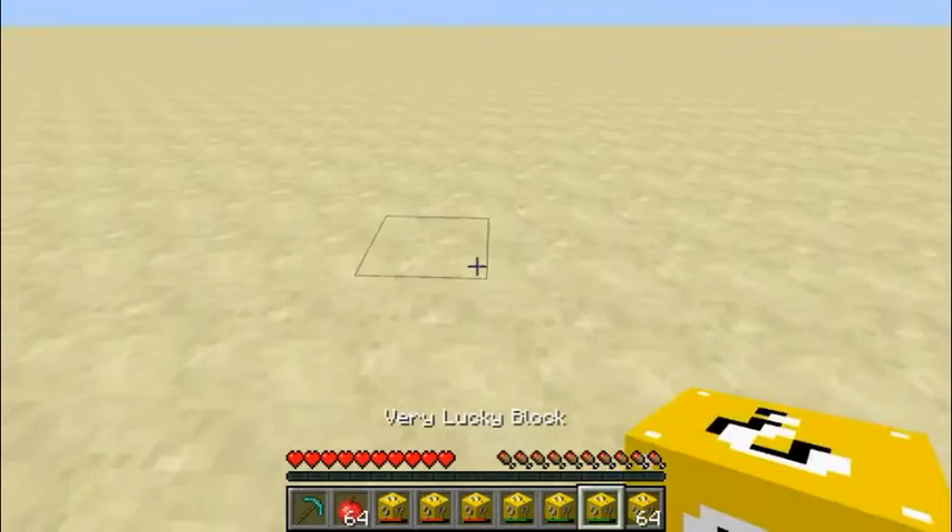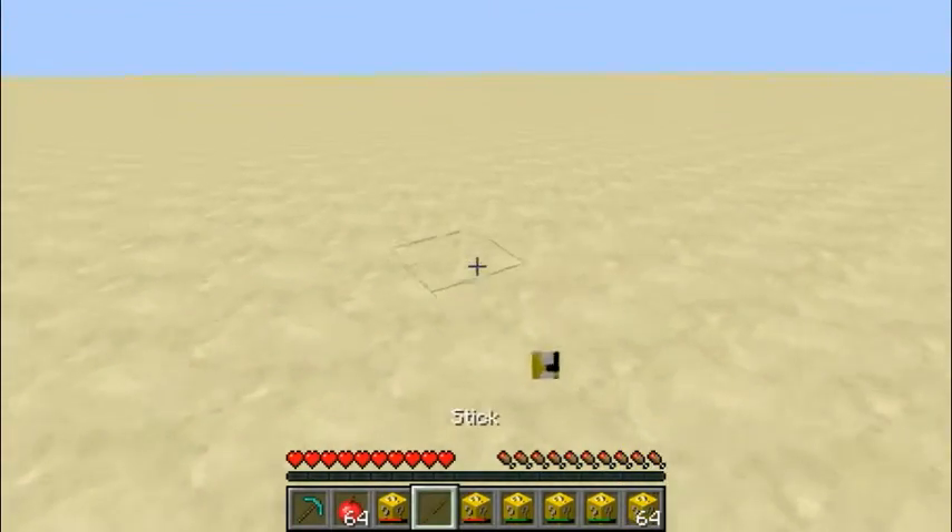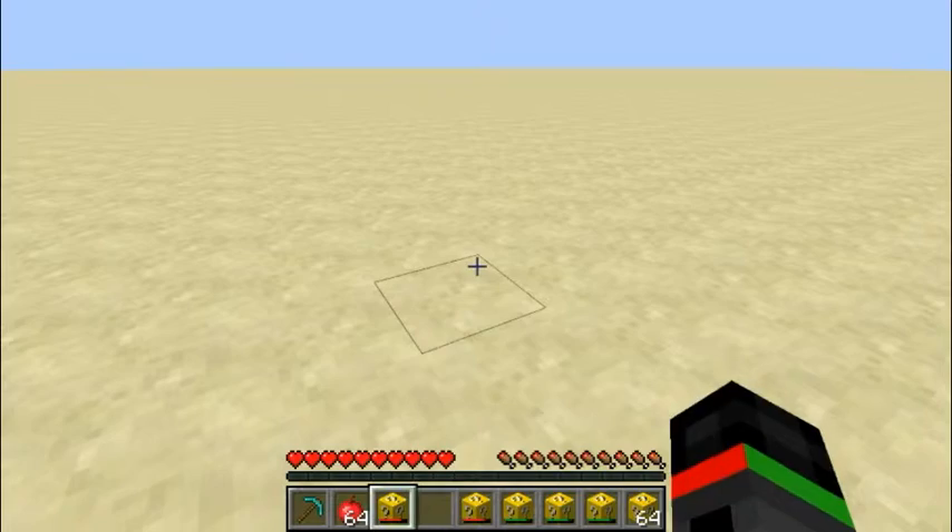We'll start with the unlucky blocks. A stick - that could come in handy to make tools or weapons or something.